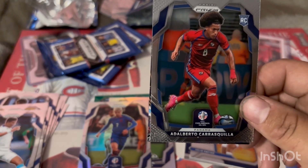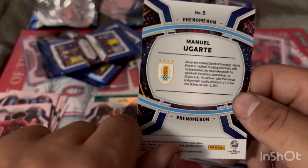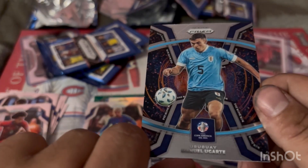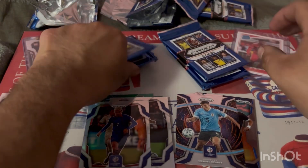Adalberto Carrasco rookie card for Panama, and an insert of Manuel Ugarte for Uruguay. We might luck out and not get Paez or Endrick, or I might just get lucky and hit doubles — who knows.